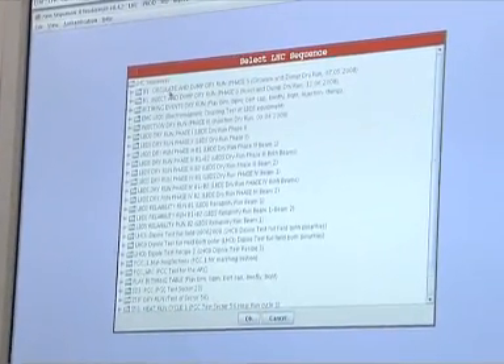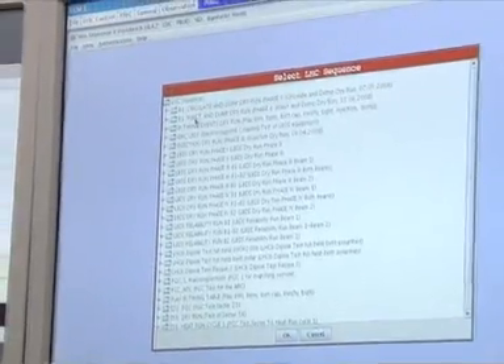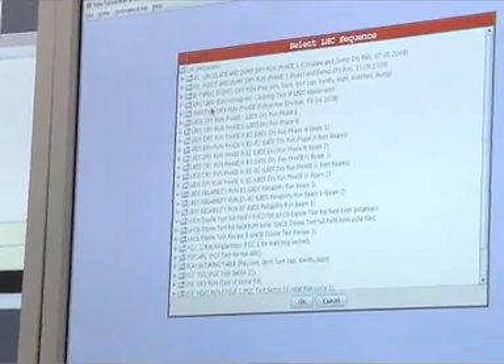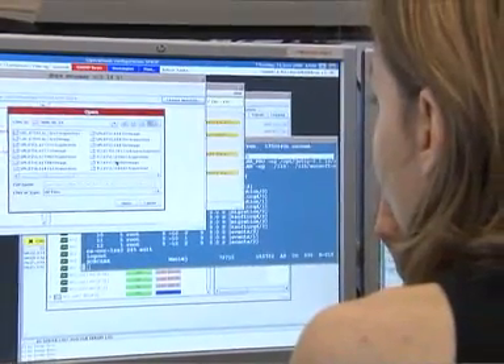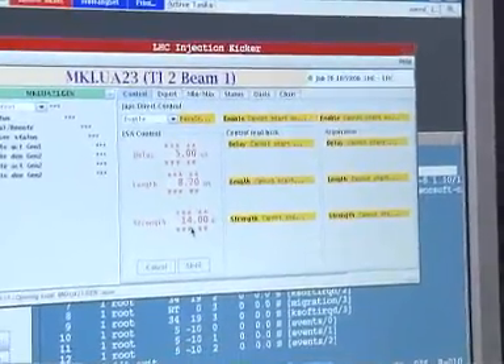We have sequences for what we call circulate and dump, inject and dump, and all sorts of dry run sequences. Dry runs are those sequences for tests essentially — where we don't use any beam, but just run the equipment exactly in the same way we would run them to simulate a certain scenario.